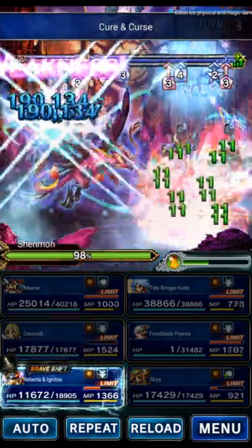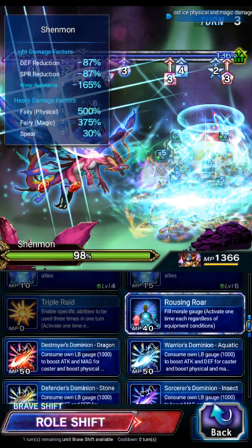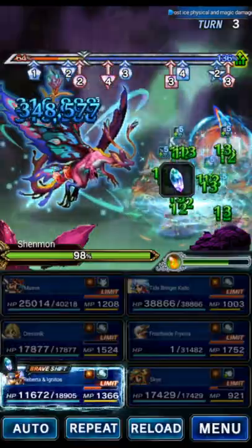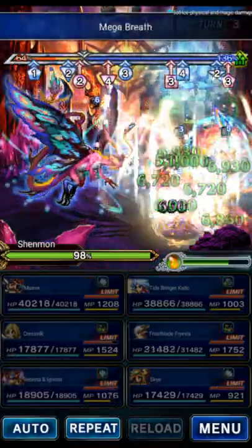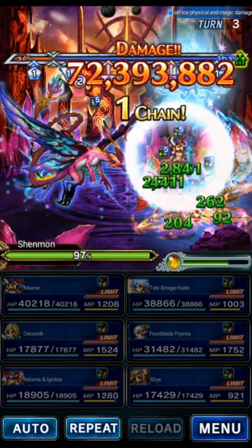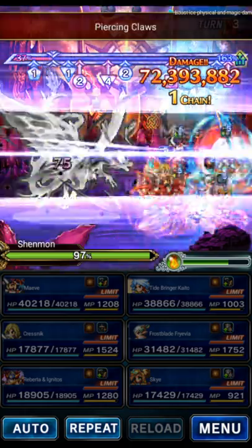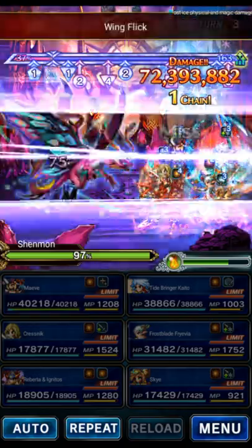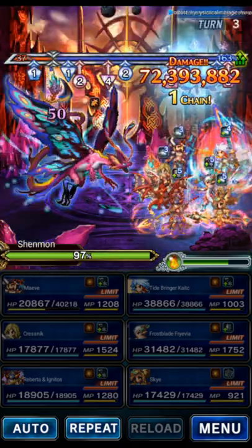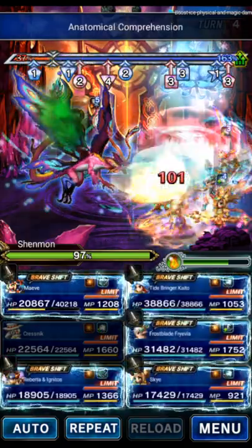Now we're going to use Kresnik's shifted LB — it's going to heal the party. Roberta in the base form is going to Morale Fill, use her Magnus to refill LB gauge, and Mega Breath to get ready for Bursting on turn 6. We're going to turn 6 to give our party more time to fill the Morale gauge, but we're not using Chow. The boss says do a normal attack — we're not going to do that. We're going to get mana drained. Doing normal attacks just wastes your turn, and I can't afford that in this clear, so we're just going to deal with the mana drain.